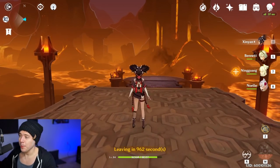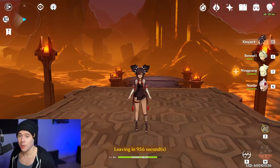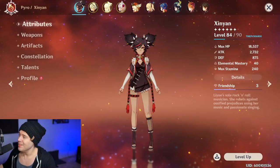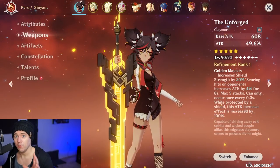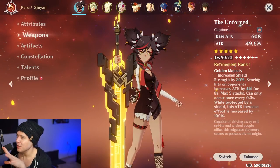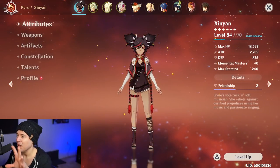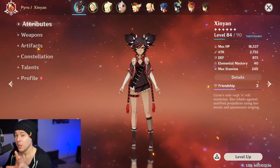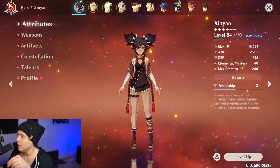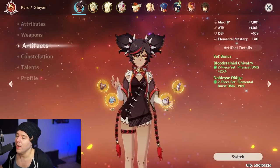With the double pyro bonus from Xinyan's elemental burst charging up, you get extra attack percent. A lot of my current attack comes from a level 90 five-star weapon — with a four-star weapon you're still going to have around 480 attack, floating around the 2.2K range. With the Black Cliff weapon there's no percent attack secondary, so you'll have less attack but much more critical hit damage. The artifact setup is what I'm going over next.